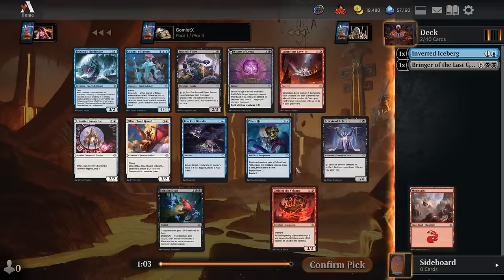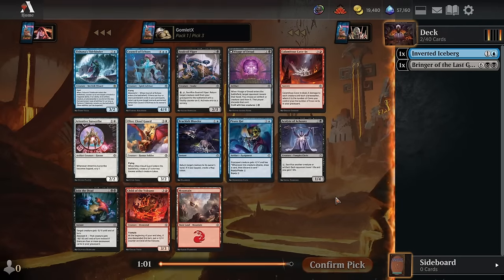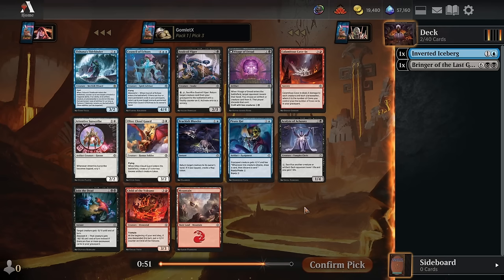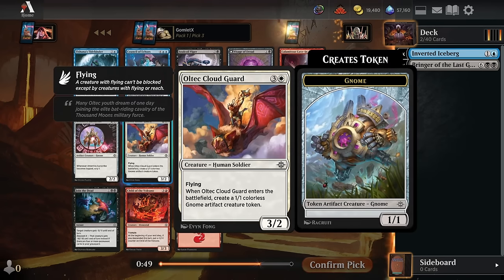I think I like blue-black Descend a little more than green-black Descend. The Iceberg's a great card for that archetype, giving you card advantage early and flipping into a big 6-6 to help stabilize late. For pick 3, Ultec Cloud Guard is definitely the strongest card in the pack by win rate — a 4-mana 3-2 flyer that also spits out a gnome token for you. We could take that and try to head towards blue-white, which is probably the ideal place for it.